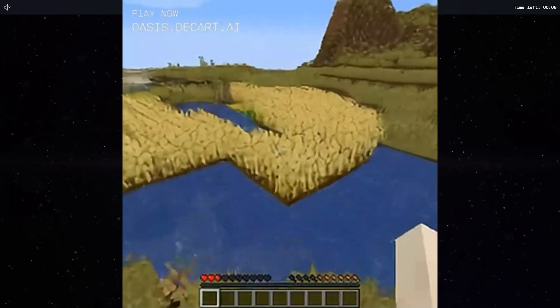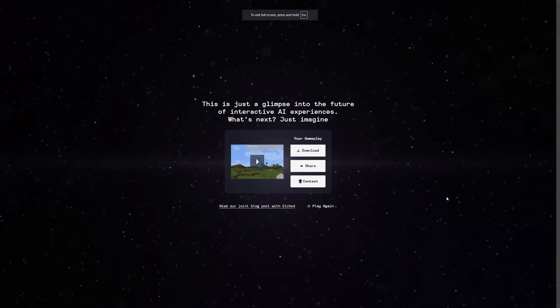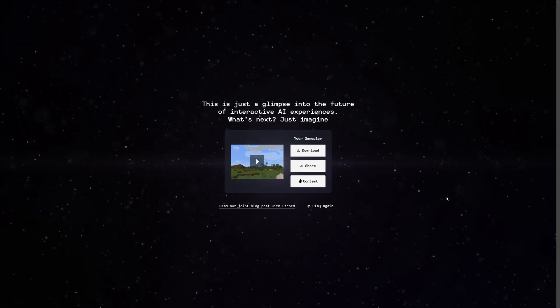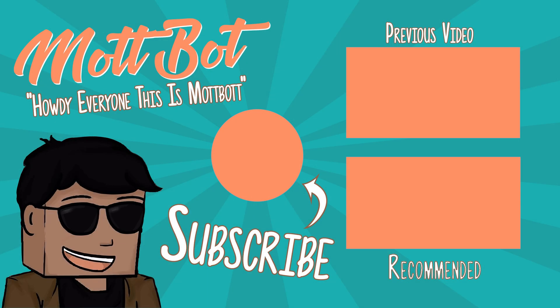It looks like we're about to run out of time. Can I kill these crops by bouncing on them? That's very obviously wheat — it doesn't look like it. Overall, I'm very impressed with this. I think it's a really cool project. Let me know what you guys think down below. Hopefully you all enjoyed — go ahead and subscribe for more, and I'll see y'all next time.